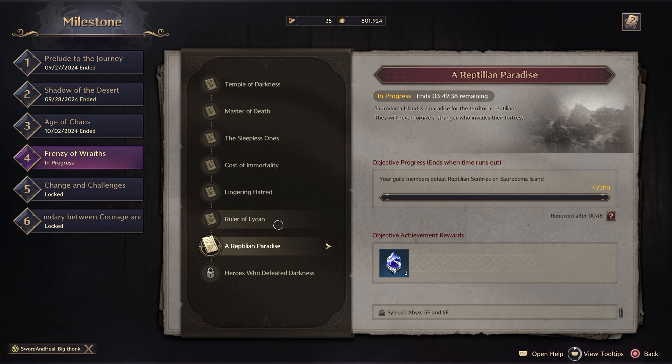Now the weird thing about Throne of Liberty is different servers are at different milestones because there are early access servers and then there are post-release servers. This is also why if you're on a post-release server you can't switch to an early access server and vice versa.